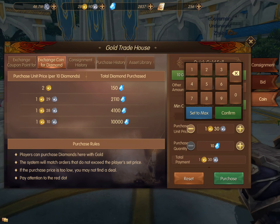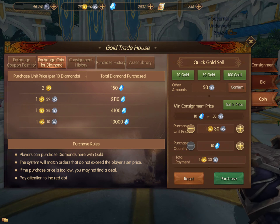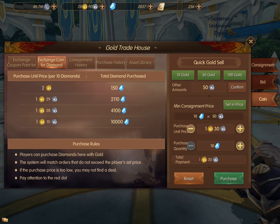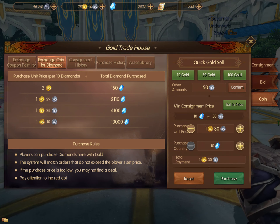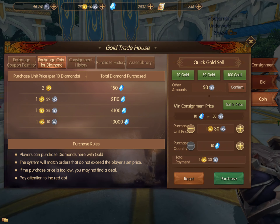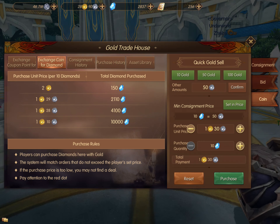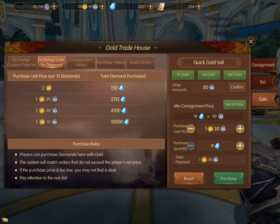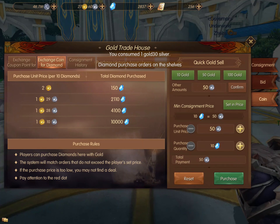I'm going to go back into the diamond exchange and I'm going to up how much I'm going to pay per 10 diamonds — I'm going to set it to 1 gold and 30 silver. That will place me after the 2 gold bid. I'm only going to do 10 diamonds because I don't have a lot of gold at the moment, so I'm going to go ahead and purchase this. Once I purchase it, you will see it appear second in the list.